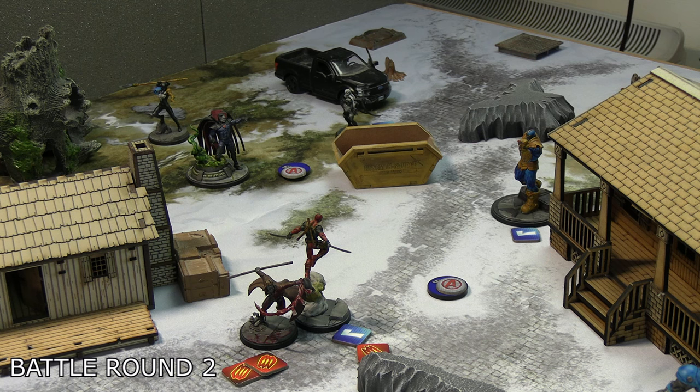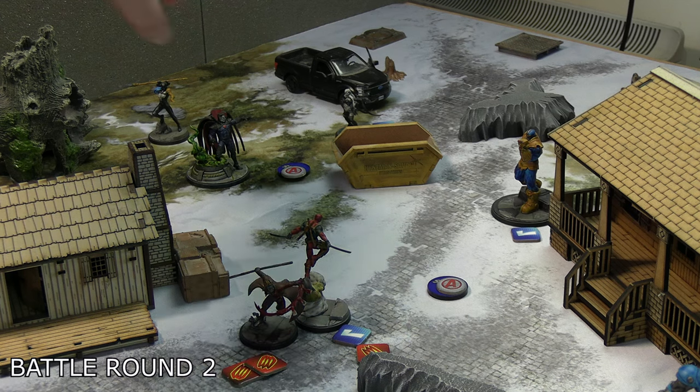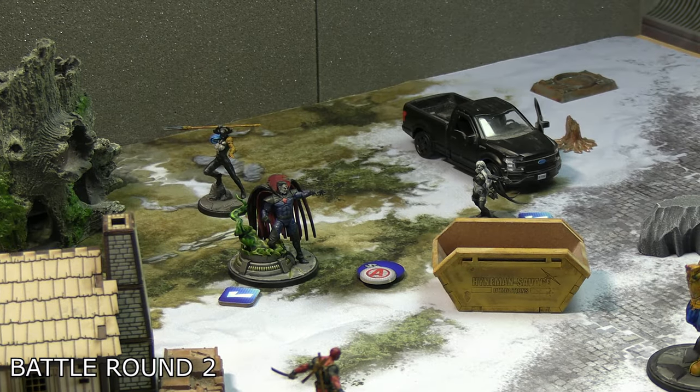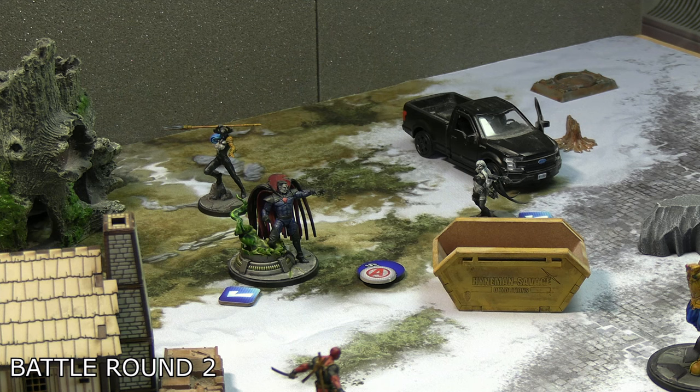Not having that extra power from Merc with a Mouth clearly hurt Thanos. He ended up with two power, spent it on Cosmic Portal to place Black Swan further from the action and near Mr. Sinister — somewhat isolating her. Mr. Sinister then activated, staying still and doing his basic energy strike into Proxima Midnight — five dice range three — and managed to do nothing at all. He then spent his one power on Genetic Sampling Beam into Black Swan, which also did nothing meaningful.